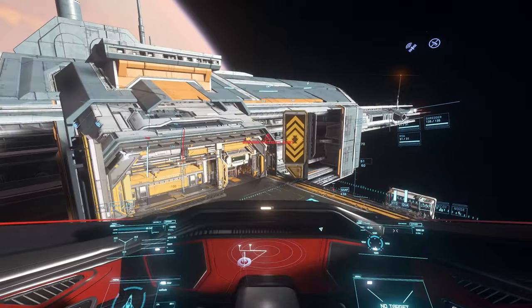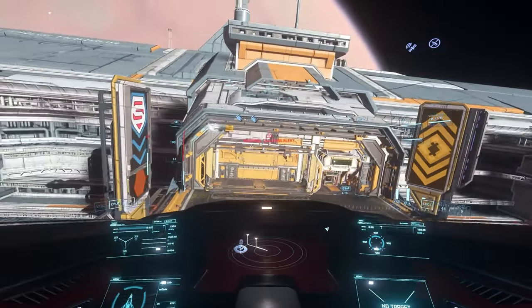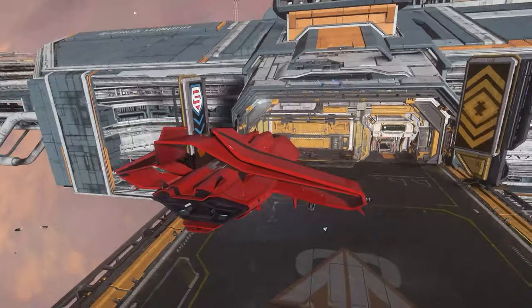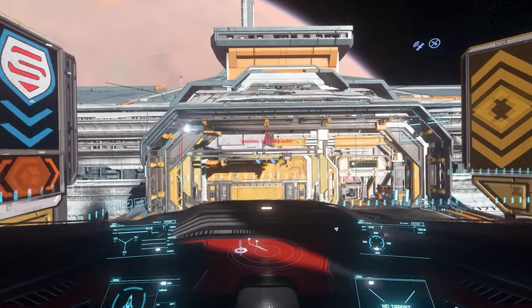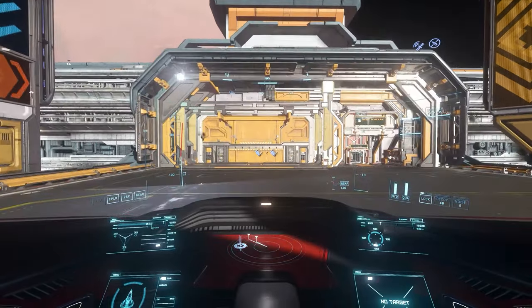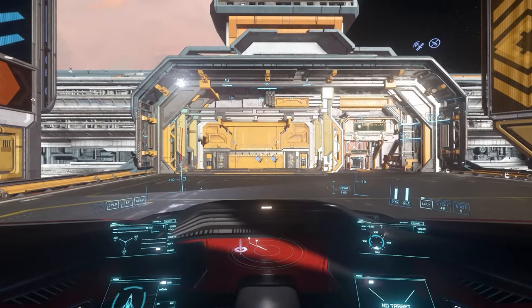Gently strafe down with Control until you successfully land. You can also hold N once within range of the landing box hologram to auto-land. However, it's a good skill to master manually, as you'll probably want to land on planets and have your own so-called Armstrong moment in Star Citizen.